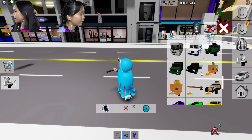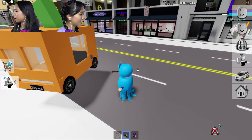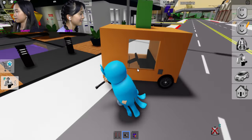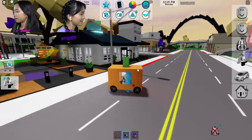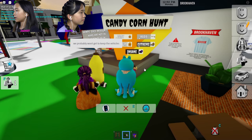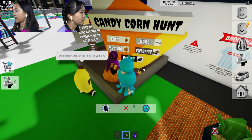Which one did I get? This little thing — it's kind of like a little bus. Yeah, it kind of looks like a little bus! I want to come back to the candy corn hunt board and click medium.